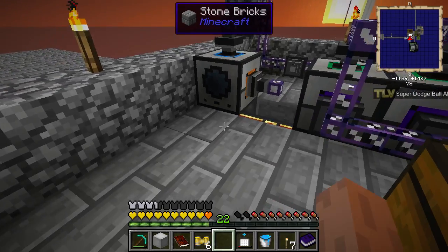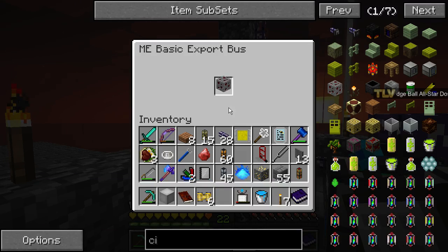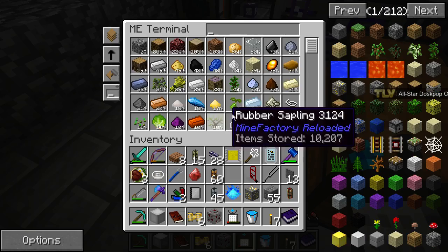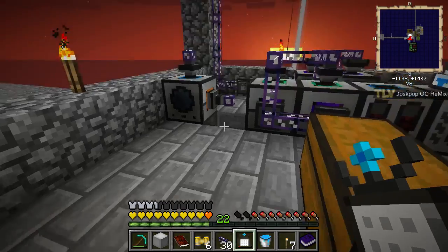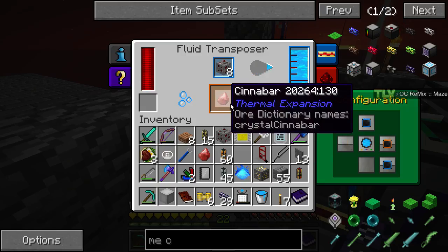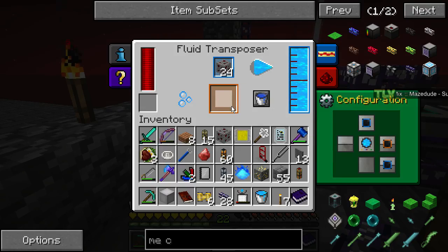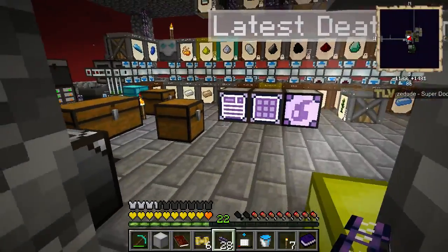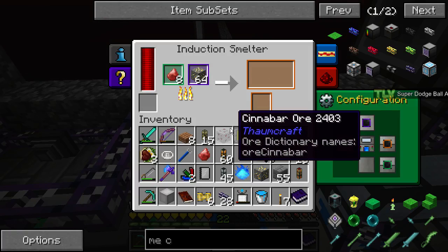And then we have cinnabar. Cinnabar ore in the export bus, and we need two ME cables. We already have 13 in our inventory. And cinnabar - sweet. Now the cinnabar is sent over here to the gold. Sweet, this is going to make us a lot of gold.